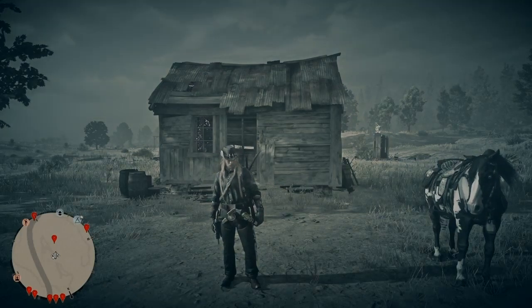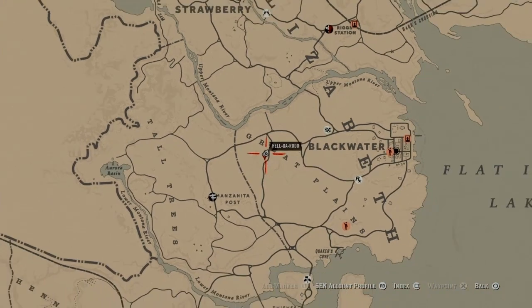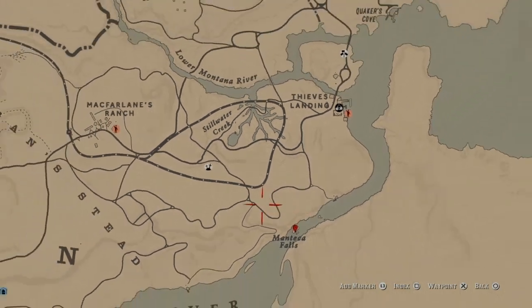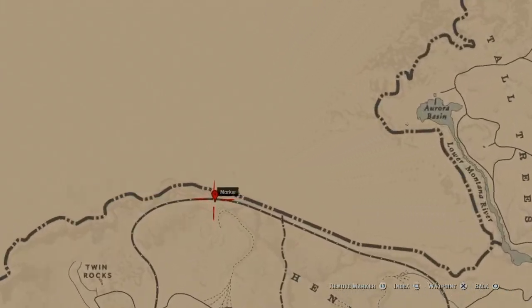The first thing you want to do when you spawn in on Red Dead Online is make sure you have the collector's map. There will be a lockbox right here outside Blackwater, there'll be one over Manteca Falls on the island, and one up by the train tunnel outside Armadillo.